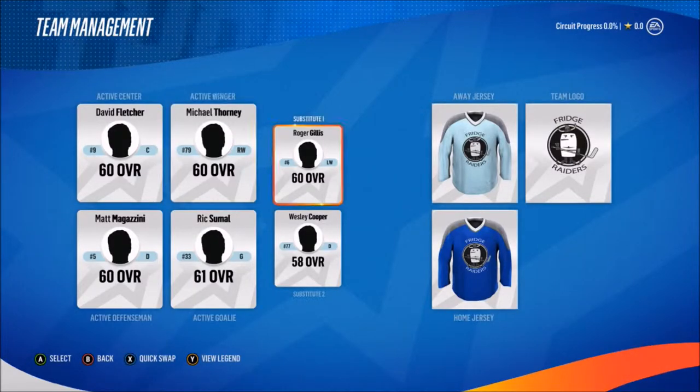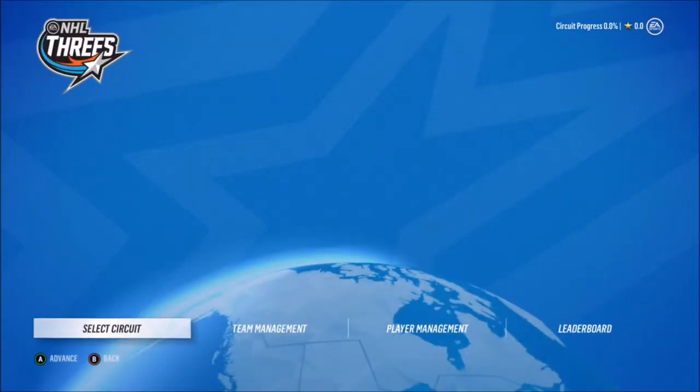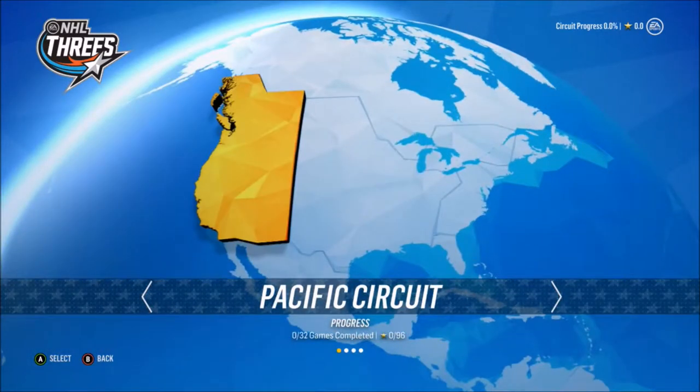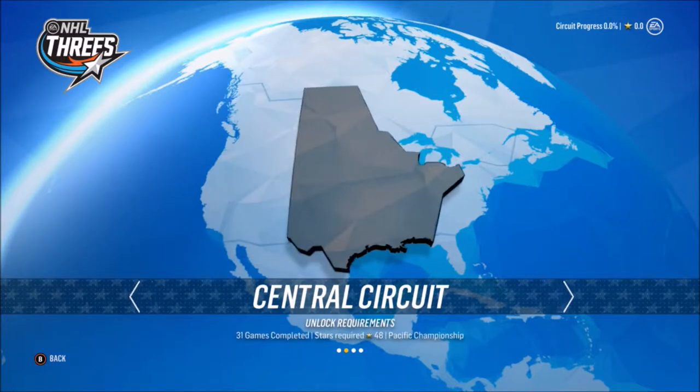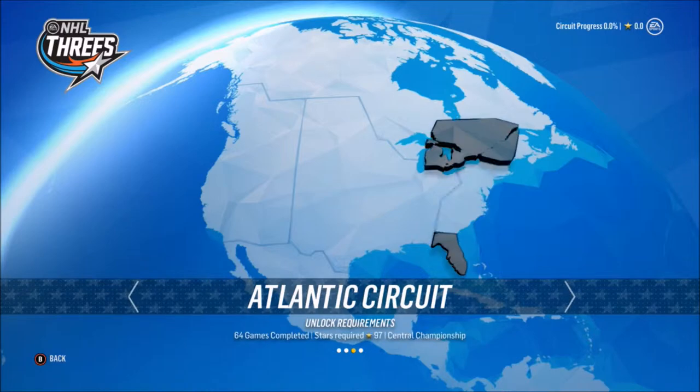Let's look at team management for a second — who do we want to keep on the scratch? I think that looks good. Our best player currently is our goaltender who's a 61; the others are all pretty much 60s. Those are our jerseys and logos to start with; eventually when we unlock more we can change them up. Let's select our circuit — we have to start off in the Pacific Circuit, then move to Central, Atlantic, and Metropolitan, so there are four different circuits.